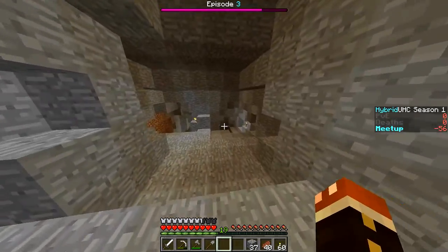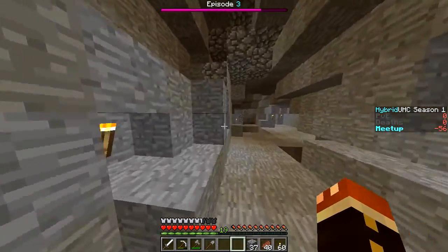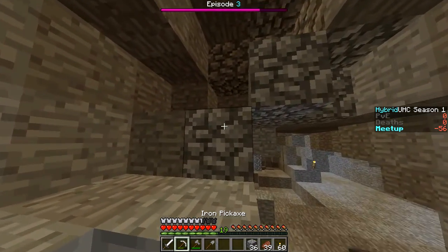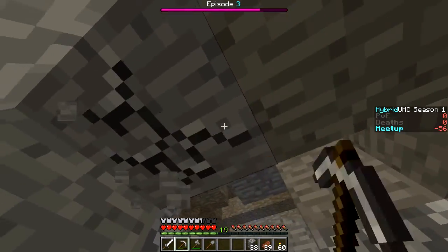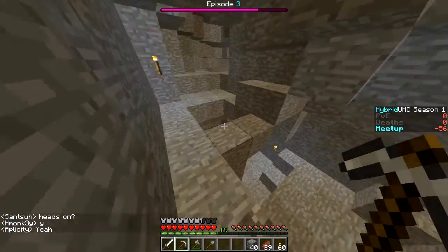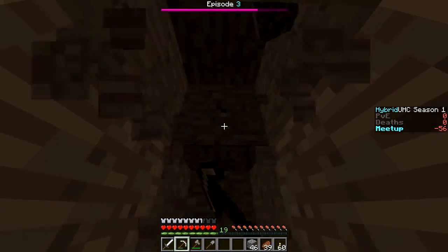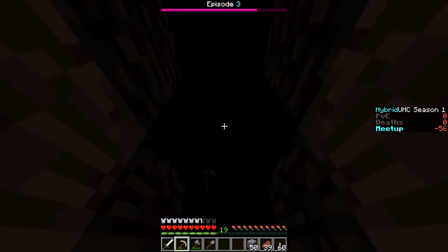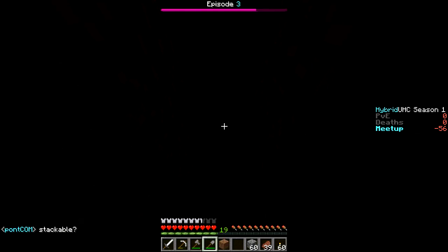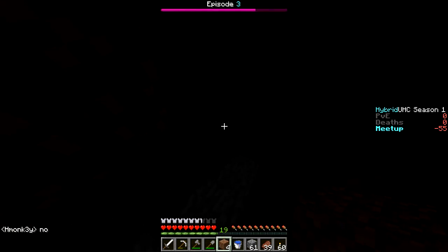We got one bucket of lava and now we need to get some water. My regret right now is that I left some water unchecked. Wait — is that above ground? I heard water, I definitely definitely heard water. We're going to have to go up. I'm almost certain I heard water before. I know we're probably taking a risk but I want to get water so bad. Water's right here — grab that and just go back under. We got the water!